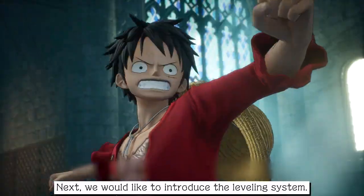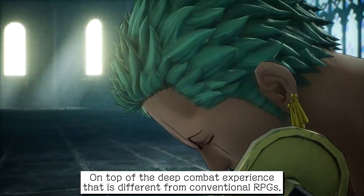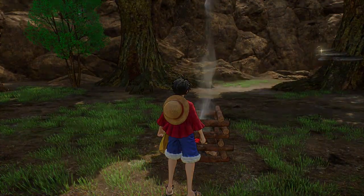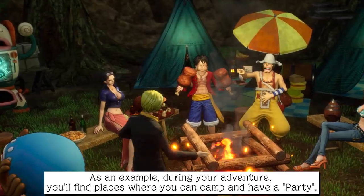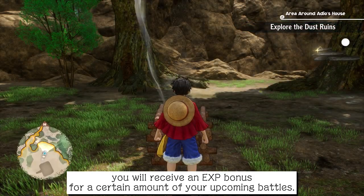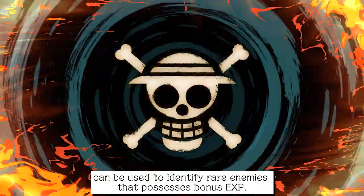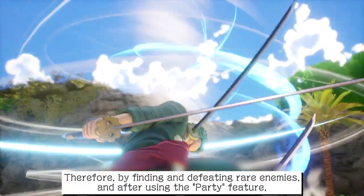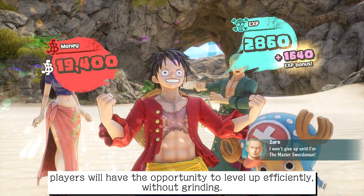Next, we would like to introduce the leveling system. On top of the deep combat experience that is different from conventional RPGs, we also take into account the mechanism of leveling up. During your adventure, you'll find places where you can camp and have a party. By having a party, you will receive an EXP bonus for a certain amount of your upcoming battles. In addition, one of Luffy's field-action abilities, Observation Haki, can be used to identify rare enemies that possess bonus EXP. Therefore, by finding and defeating rare enemies and using the party feature, players will have the opportunity to level up efficiently without grinding.